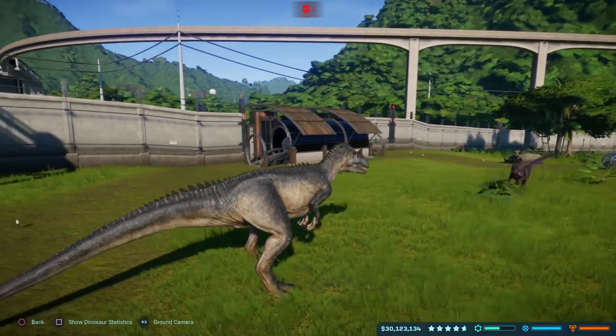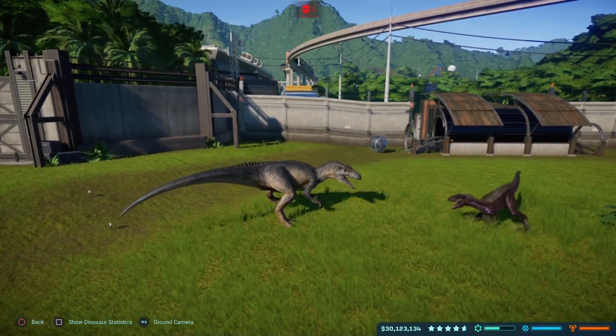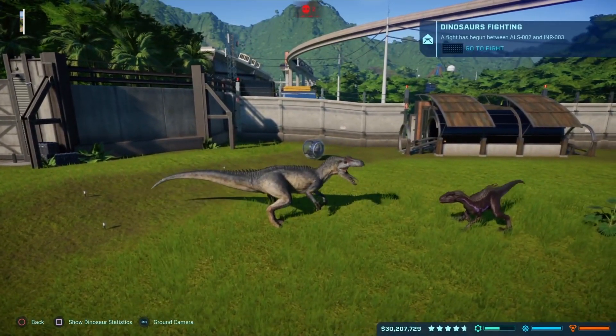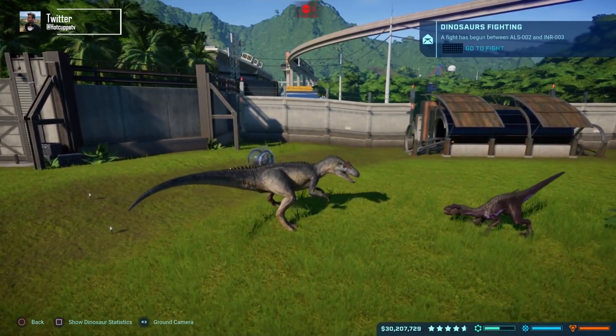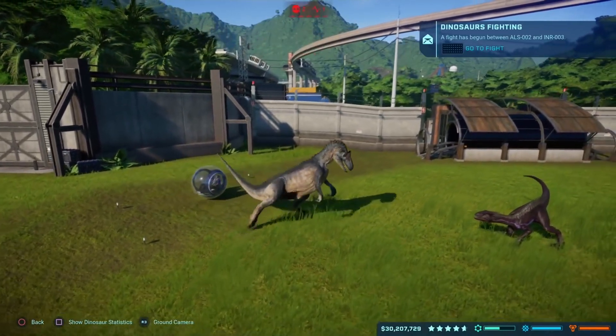Hello everybody and welcome back to Hot Cuppa TV. Today we have another dino battle in Jurassic World Evolution — the amazing Allosaurus up against the Indoraptor. Two new dinosaurs, and I absolutely love this animation.